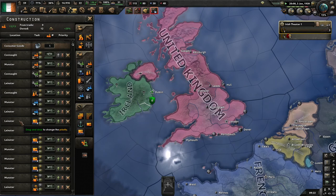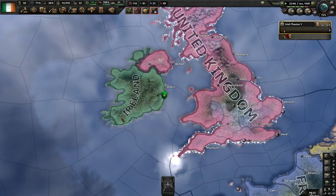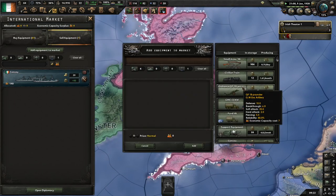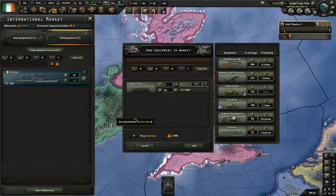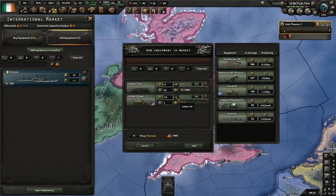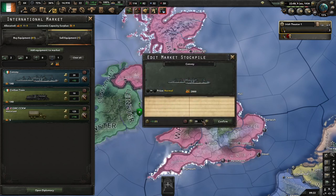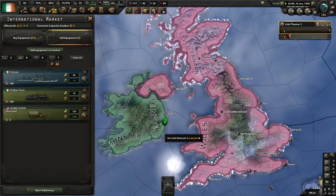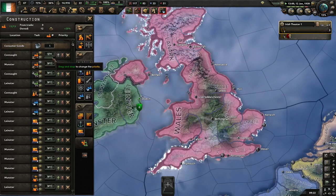I'm basically going to hold off on creating an intelligence agency until I start building these coastal ports, because they don't take long to build and any delays aren't going to cost as many factories. Essentially, everything I'm doing here is just to get some extra special capacity.